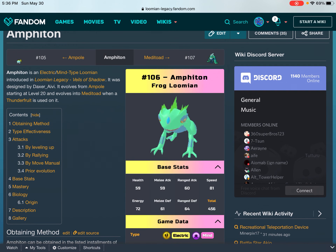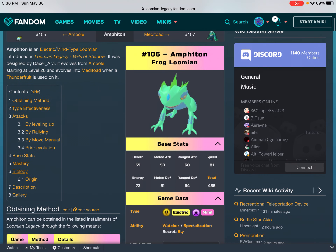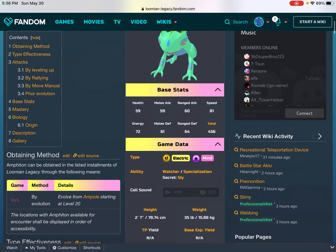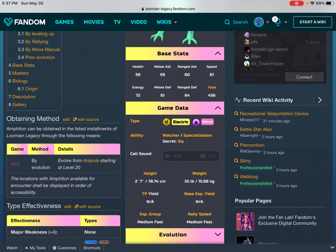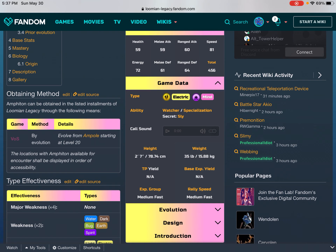Amphoton is an Electric/Mind type Lumian introduced in Lumian Legacy: Veils of Shadow. It was designed by Daxor AV. It evolves from Ampoule starting at level 20 and evolves into Metatode when a Thunder Fruit is used on it. Amphoton can be obtained in the listed installments of Lumian Legacy through the following means. VOS: by evolution — evolve from Ampoule starting at level 20.